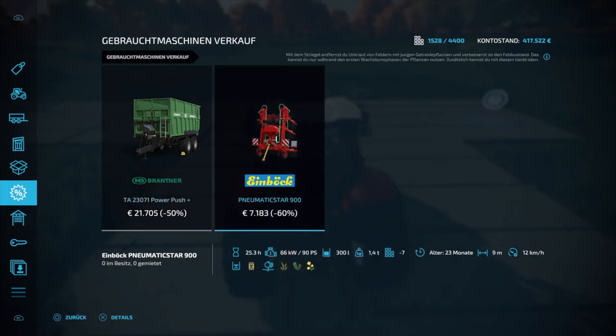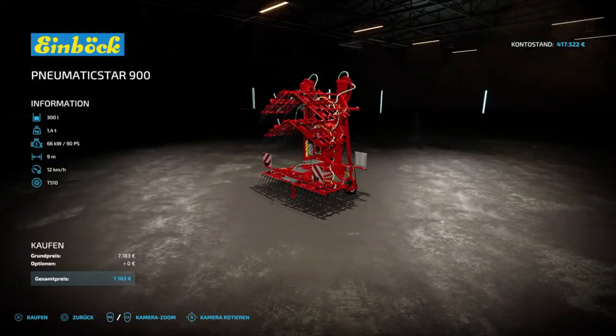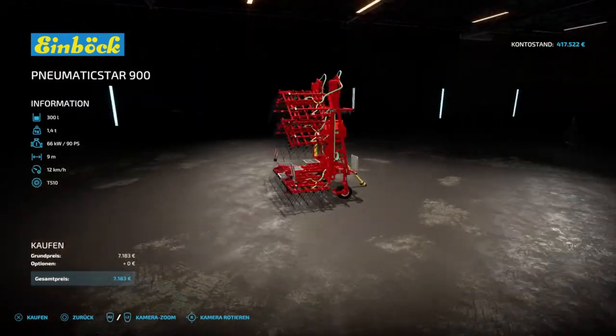Ich fasse es nicht – das ist wirklich ein Zufall, denn das hier ist der Einböck, das ist mein Lieblingsstil. Entfernst du Unkraut von Feldern mit jungen Getreidepflanzen und verbesserst so den Feldzustand. Das kannst du nur während der ersten Wachstumsphase der Pflanzen nutzen. Zusätzlich kannst du mit diesem Gerät säen, und zwar Gras und interessanterweise auch Raps – das ist ja diese Ölsaat, diese Zwischenfrucht. Dann werden wir dieses Gerät mal gebraucht kaufen. 9 Meter Arbeitsbreite und einen 300-Liter-Tank für Saatgut.